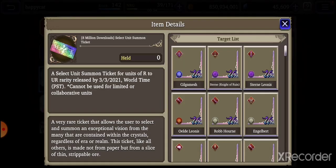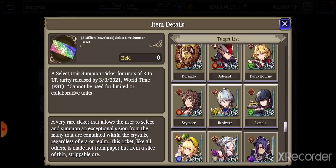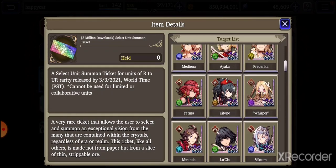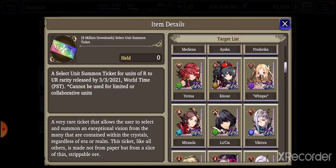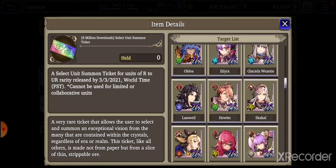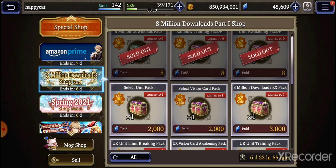Select unit ticket, select unit summon ticket — basically you get all of the older units up to 3-3, so I guess that's Garbo. Realistically, I think the last unit that came out that wasn't a collab is Garbo and Elserel, right? After that it's been one collab after another.